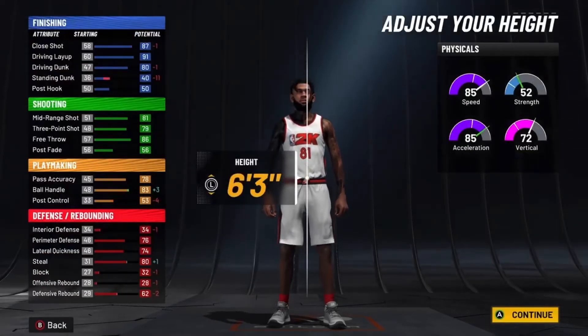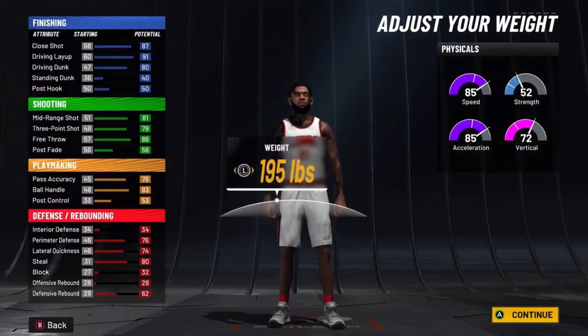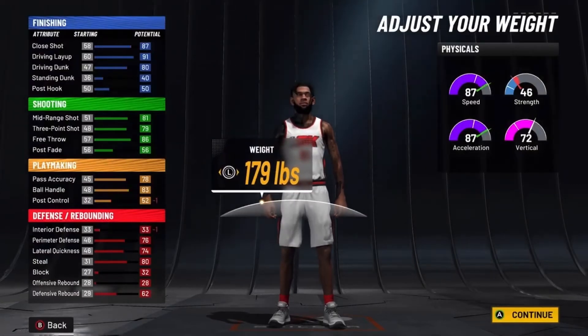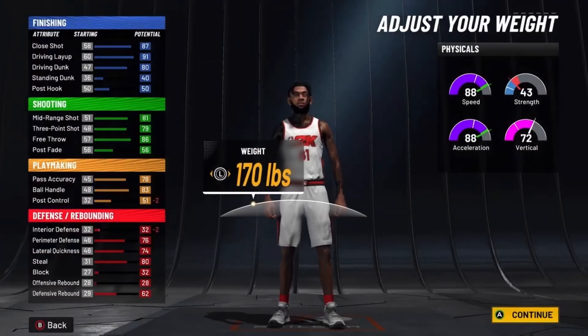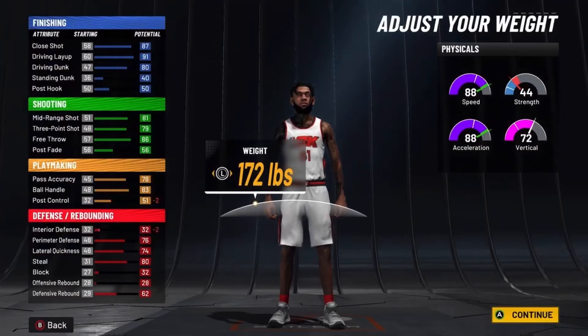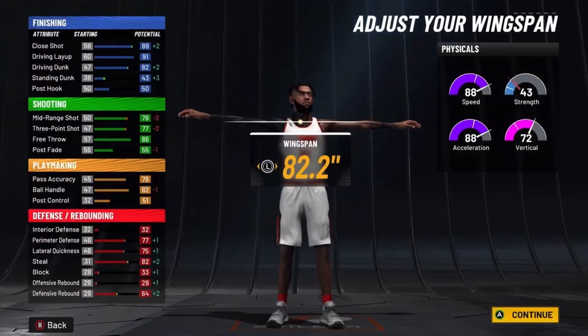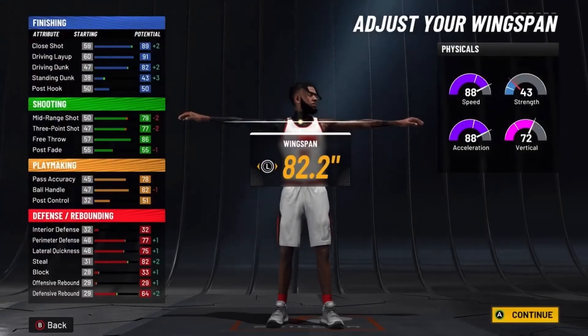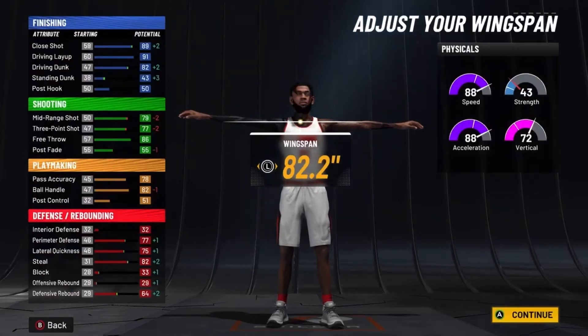For height, you want to go down to 6'3. The reason is it gives you a plus in your ball handle and you'll still be able to get contact dunks at 99 and get better speed. For weight, go 173 pounds — you could go 170 but you'd lose one point in strength, so 173. For wingspan, go with 82.2 — if you go lower, you lose one in steal, so 82.2.